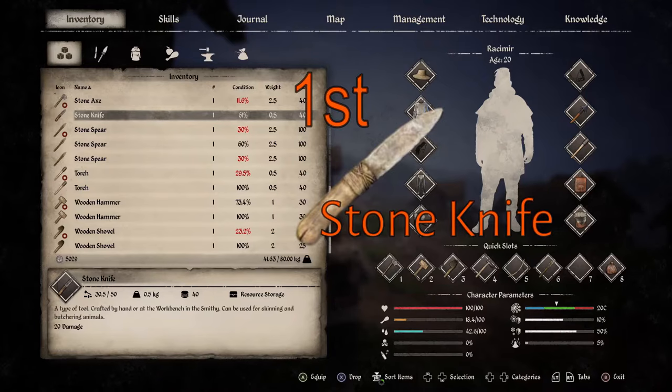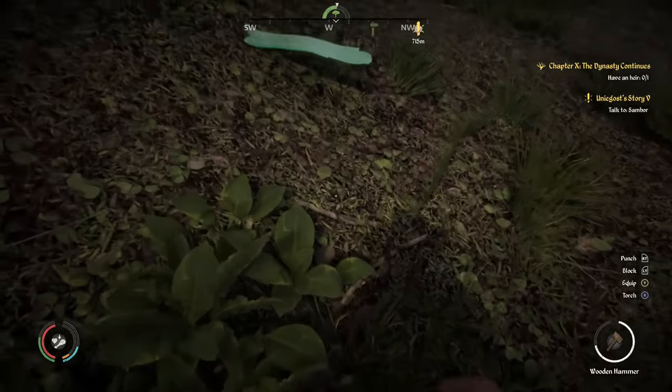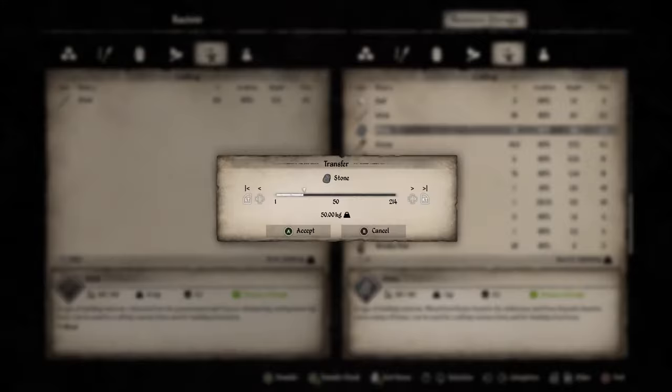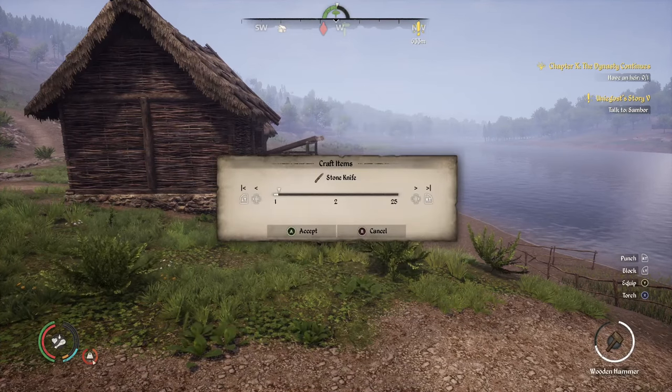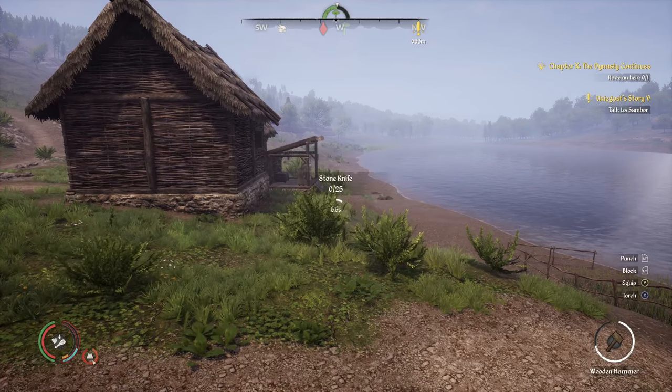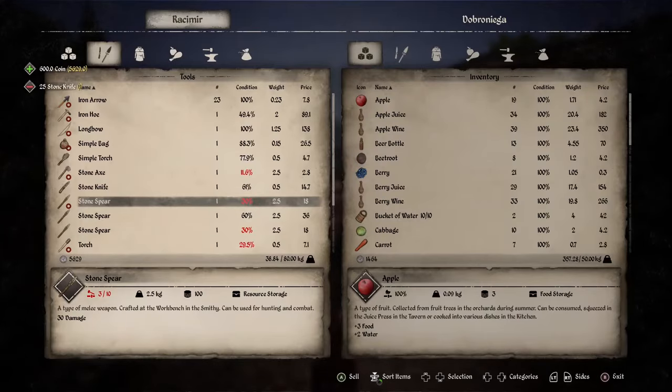The first item to make in the beginning of the game and sell is the stone knife. All you need to do is collect stones and sticks, which are scattered all over the ground just about anywhere you go. You're going to want to collect at least 50 stones and 125 sticks — it will make 25 knives. Every 25 knives will give you 500 coins.